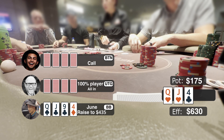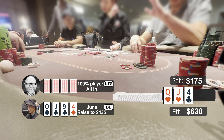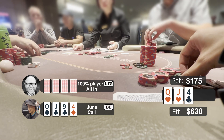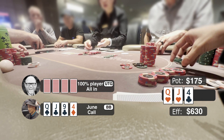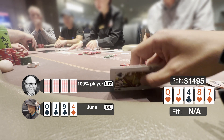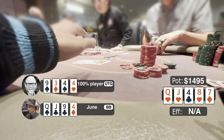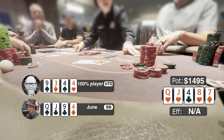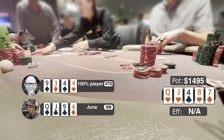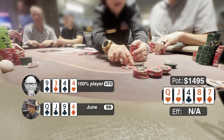After the button folds, I have only $200 left and decide to call. Turn comes 8 of heart and river comes 7 of diamonds. After I show my hand, opponent shows 4-4-3-9 — flopped a set of fours. Very sadly we hit three pairs on the flop but lose our entire stack. This game is really dangerous — don't try this at home.